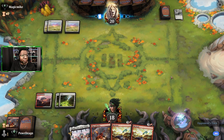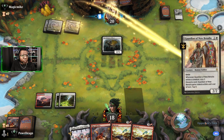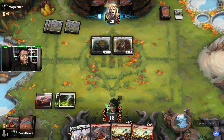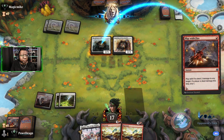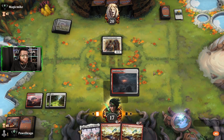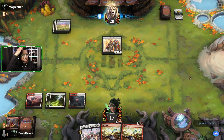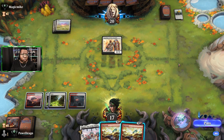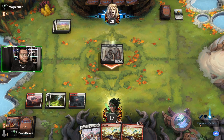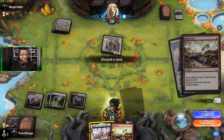Our opponent plays Recruitment Officer. We're not going to try to kill the Guardian — that's just a waste of time — we're just going to go ahead and kill the Officer. The only three damage we've taken has been to ourselves, which is actually really nice. We'll probably discard the Agonize because we don't want to waste it on a Guardian. However, the Guardian stands to be a little bit of a problem unless we get Sunfall, because it will just continue to be around, which is highly annoying.